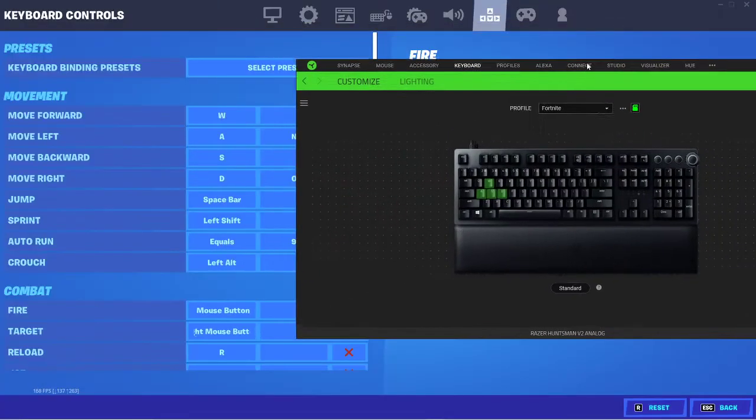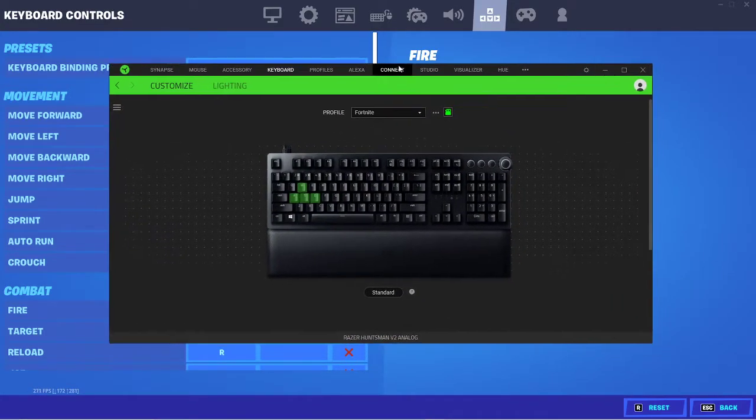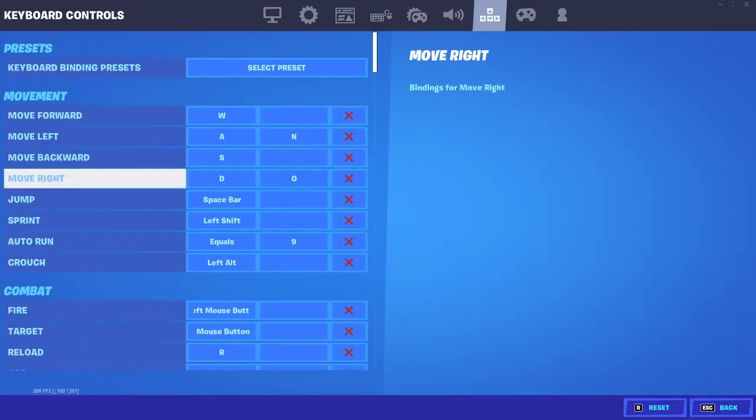To set your double movement ability function, you're going to want to make something different from your everyday profile, because you want to use WASD still by doing this. Your WASD will not work when you try to text. So first, start off by making a Fortnite profile and then set the quick remap WASD to controller joystick. You want to bind that — it is now bound.